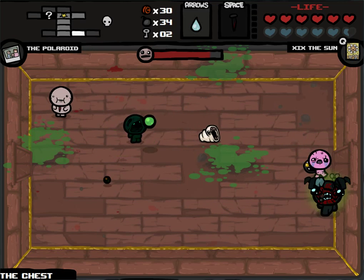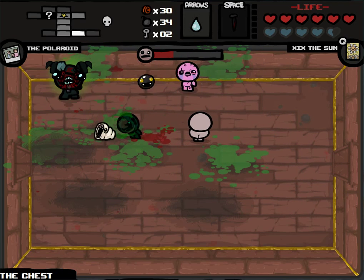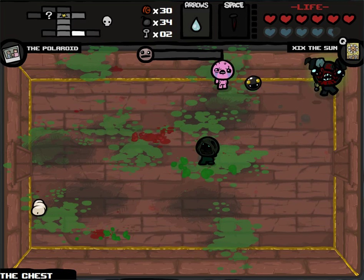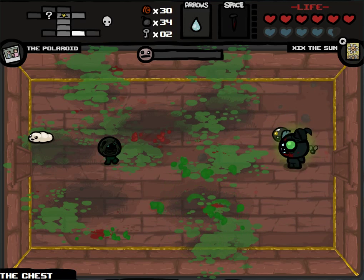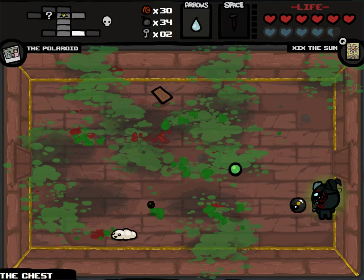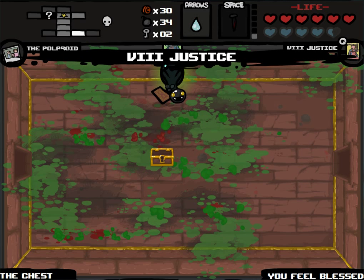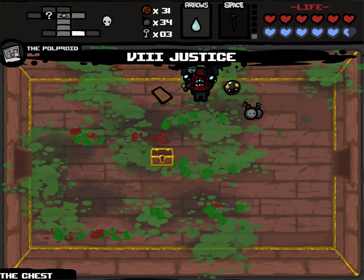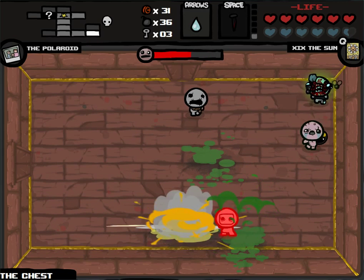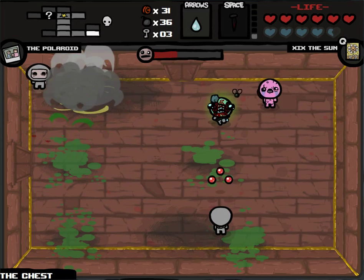Rooms where you have to take damage to get past should not be in a game. There's difficult and there's unfair — that's pretty much the divider. This game for the most part is difficult. Rooms where you have to take damage or where there's a very low chance of not taking damage — those are unfair. There's some situations for some rooms where you're just not getting out without taking damage. Professionally avoiding Lust — until that moment. The nail does damage because when you touch enemies via nail, you deal a pretty fair amount of damage to them. Okay, thank you for dying. The shot speed really did make a big difference on my Ipecac — it's going further.